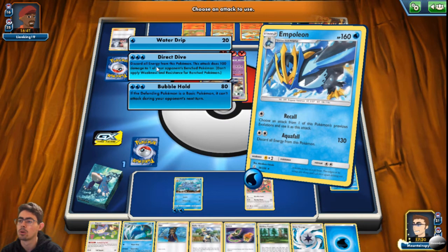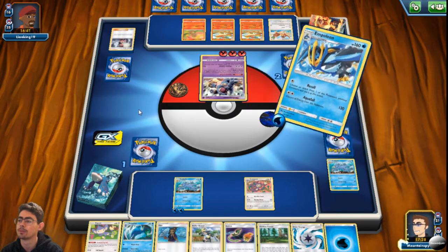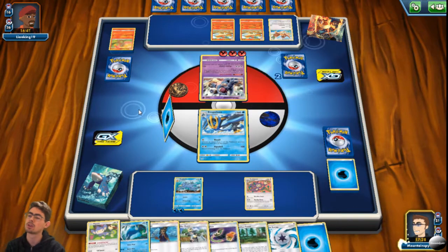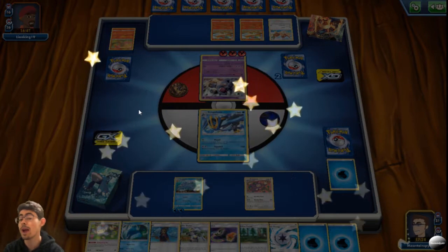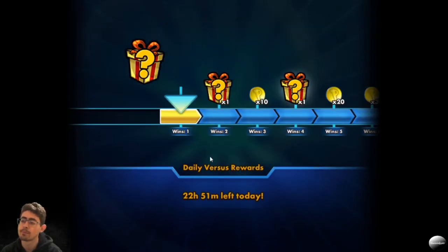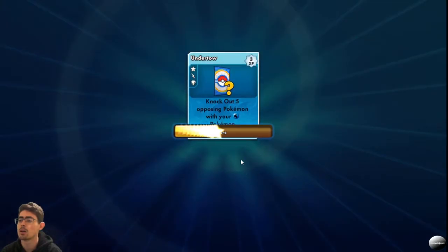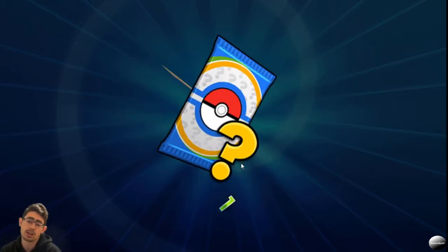Recall — Direct Dive — let's get rid of that Charmander. I was wondering if I'd still have to discard because of Recall, but I figured I would. So we actually ended up picking up a win there, which I'm quite excited about. I didn't think I would.